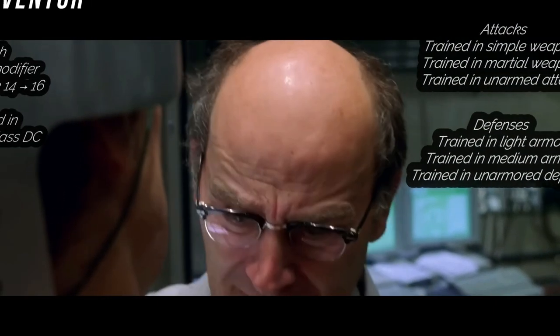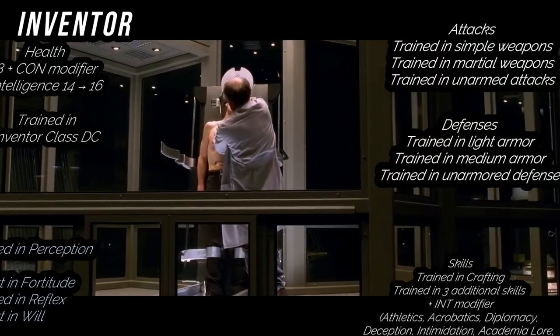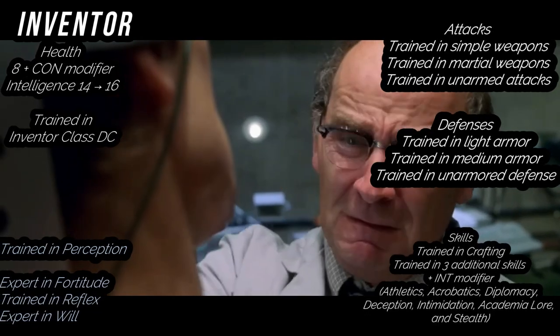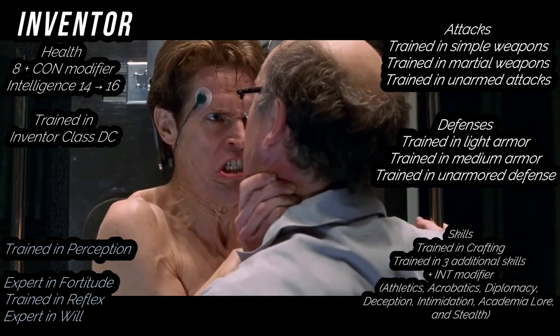As an inventor, you're trained in perception, expert in fortitude, trained in reflex, and expert in will saves. For skills, you're trained in crafting, and the number of additional skills equals 3 plus your intelligence modifier. So at the end of level 1, that's 7 — pick athletics, acrobatics, diplomacy, deception, intimidation, academia lore, and stealth.